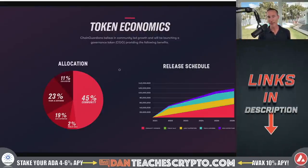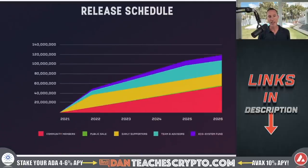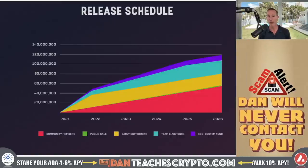Back to that 50 million circulating supply part — this is the release schedule, and this is what makes it very interesting. Because you've got from 2021, and right now it's February 15th, 2022. Look at this release schedule: you still have four more years to hit the maximum amount as far as ecosystem, team, early supporters, public sale, and community members. So you can see just how far along we are as far as not getting dumped on.